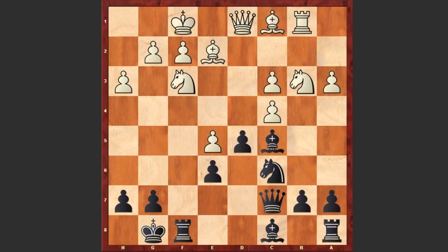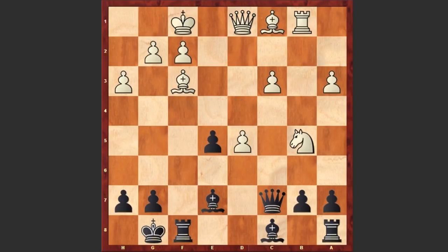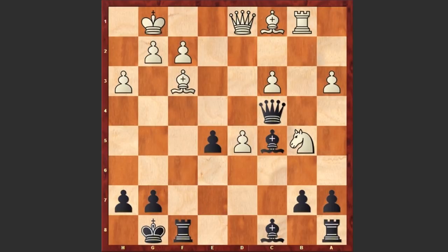King takes f1, black castles kingside, rook b1, queen c7, knight b3. The bishop also retreats and cxd5. In return, Stockfish captures on e5. Knight d4, knight takes f3, bishop takes f3.